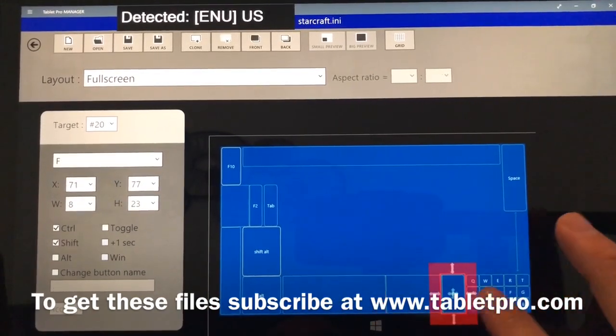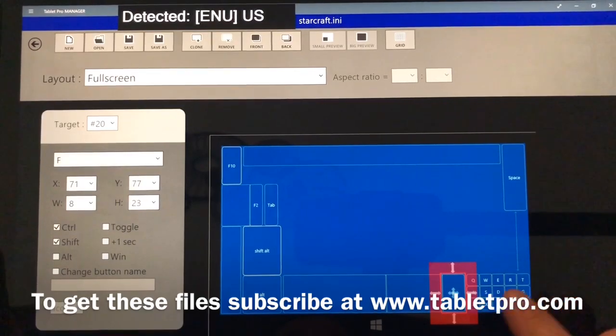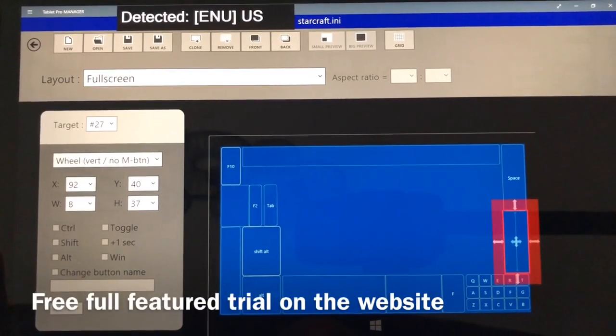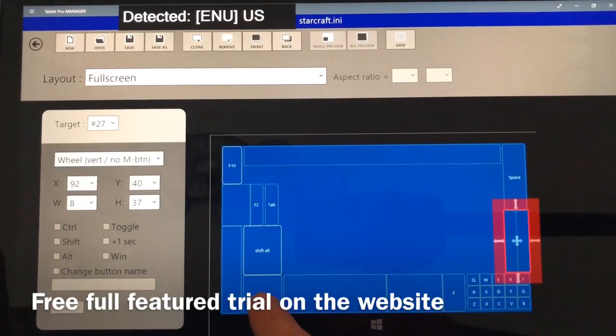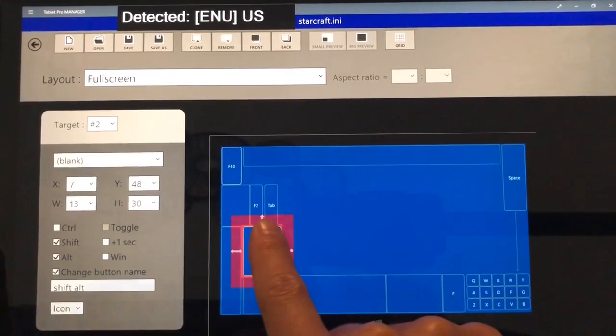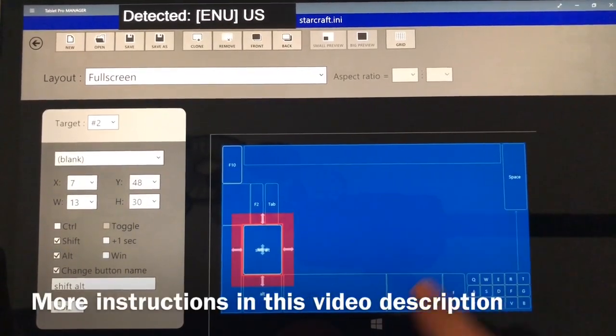These are just different zones. This is Ctrl-Shift-F. As you can see, this is a wheel with no middle button, Alt-Shift-Alt, and everything else will be labeled F10, F2, Tab, and Space.